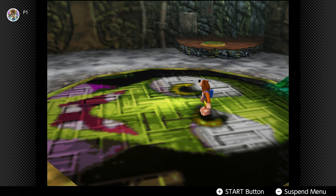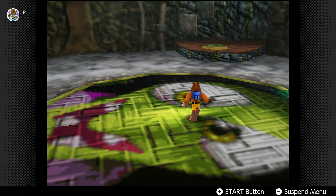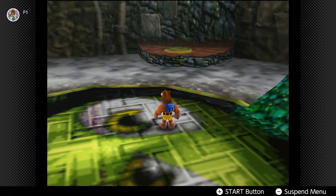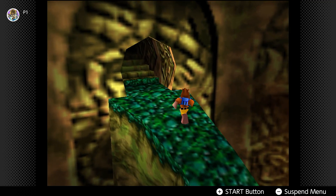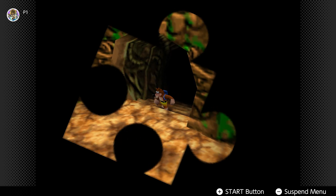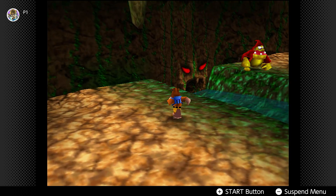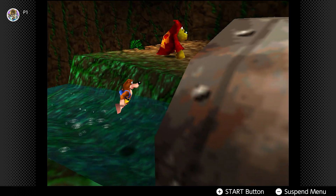We're not going to worry about that passage over there right now. Up there is actually where world three's puzzle is. Now that we have world two's puzzle unlocked, we've got to find it — all we did was fill it up, we didn't find the entrance yet.